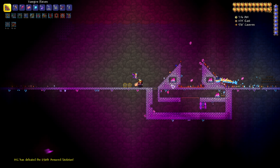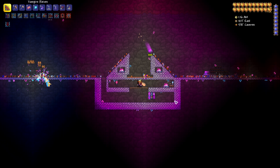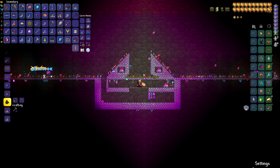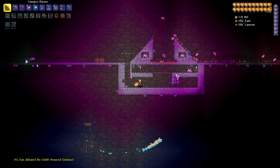Eventually smoke will start to spawn around you, which means you've successfully created the graveyard biome and can make the candle. It took me about an hour, maybe an hour and fifteen minutes, for the Rod of Discord to drop. Don't forget that items can despawn in Terraria if there are too many items on the ground, so keep an eye on the screen and go get your Rod of Discord when it spawns.